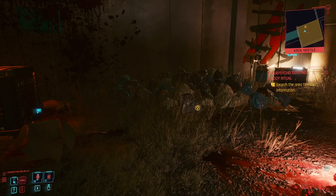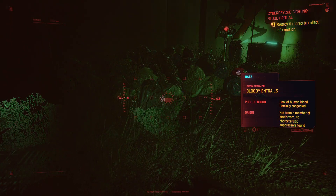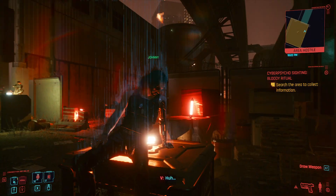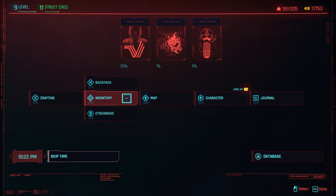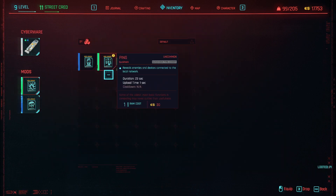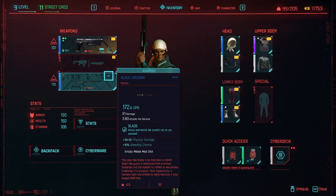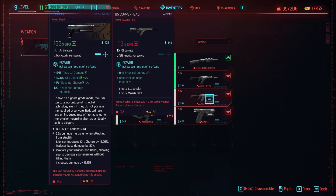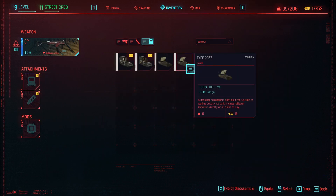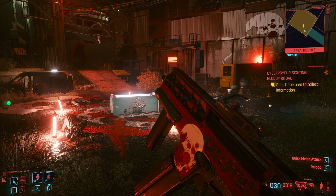She disappears. Next, come over here — it doesn't matter the order — but scan the trash. Then come over here and examine. Before we start combat, I need to set up Synapse Burn. This is a hard fight because I'm a Netrunner and there's really no amount of hacking that we can do that is going to help us in any way, shape, or form. We're just going to have to fight this one out.